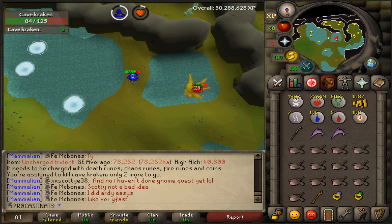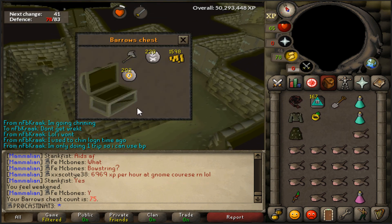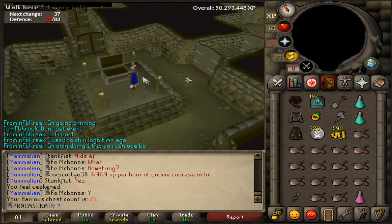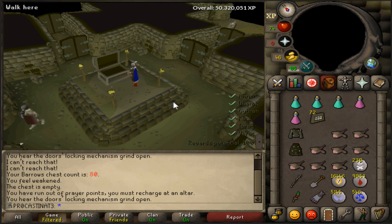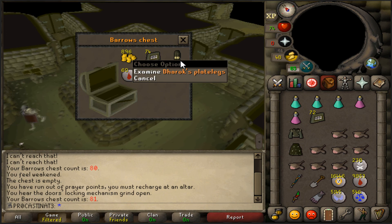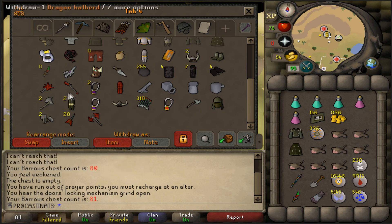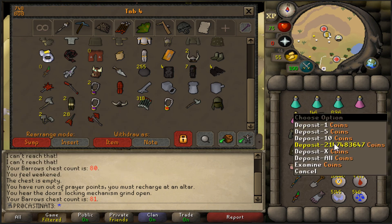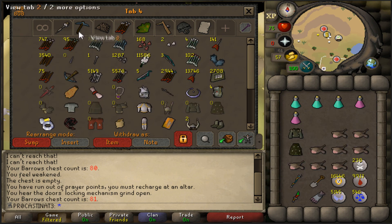For the first barrows chest of the day we got a Dharok's axe - I already have that one. Then Dharok's platelegs - I'm pretty sure I already have that too. God dang it, that sucks. I could have completed Dharok's already. That's probably one of the most useful sets I can have along with Guthan's.